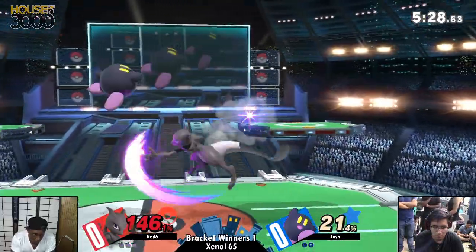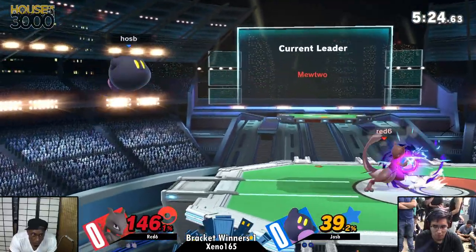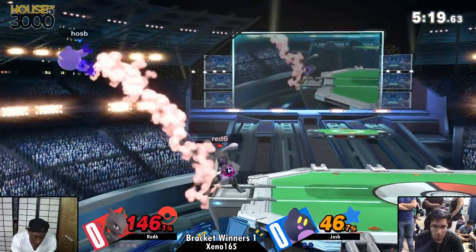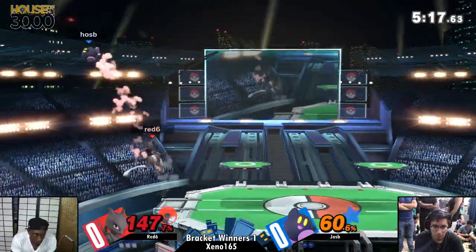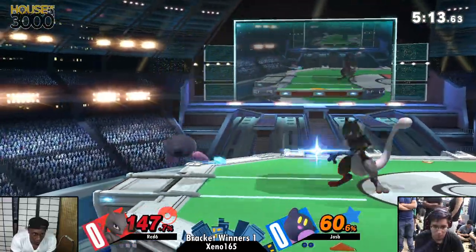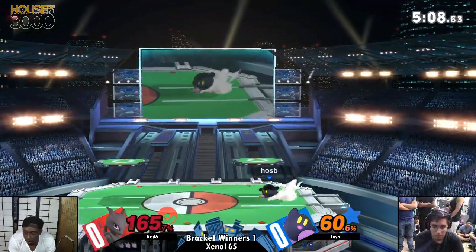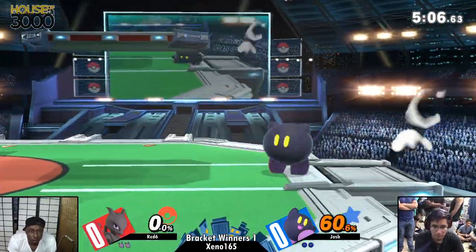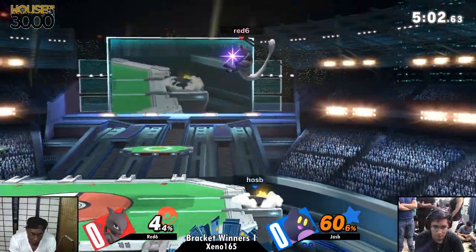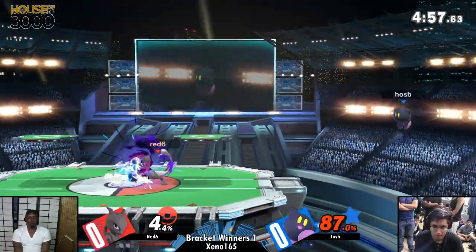Good jab to catch the air dodge. Hoseby down a stock here, but Mewtwo has rage — it could get out of hand, or he could just take the stock. I think he should try to look for just a one-grab up throw to get a kill. Side B not caring. Hoseby taking the stock there.